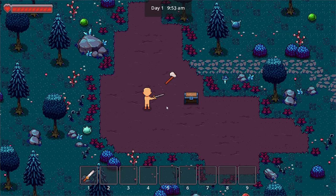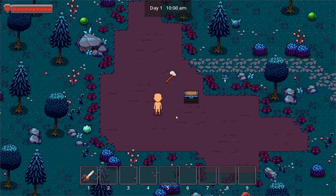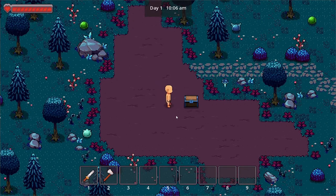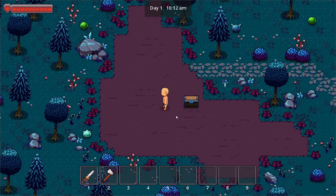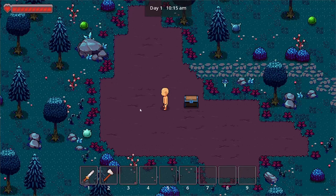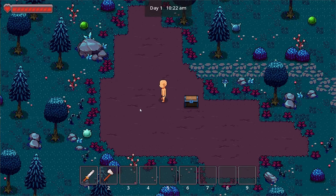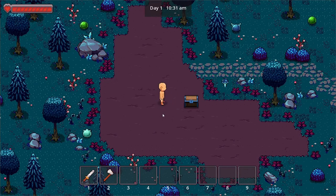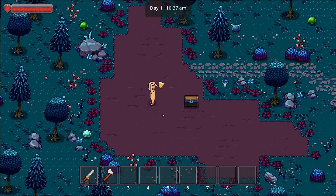It looks like a proper sword swing. We also have the hack animation. Once I pick up the axe, it will automatically go to my hotbar. If the hotbar doesn't have any equipment, it will automatically equip the very first item you picked up — in this case, the sword — and it animates to show it's equipped to the player. Clicking number two will equip the axe, and I can hack away.